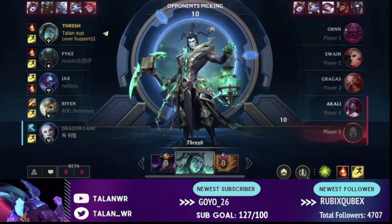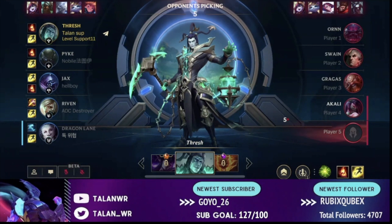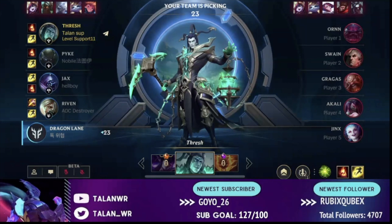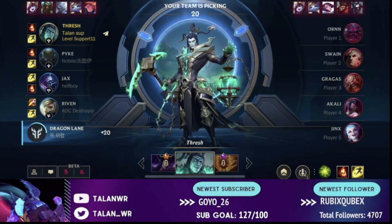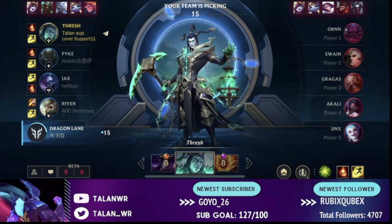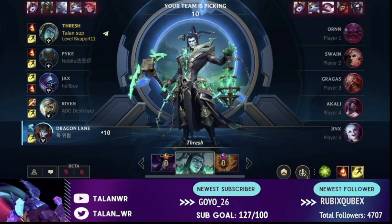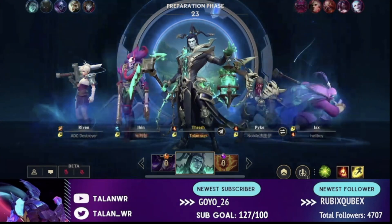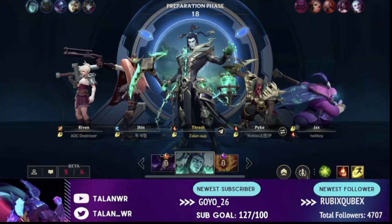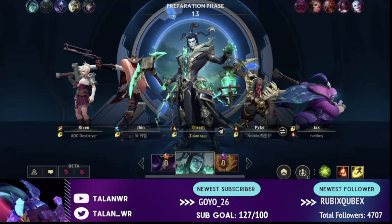What we would need from the ADC here is ideally a Vayne — because of the true damage and great tank-melting — or a Corki because he deals AP damage. If we got one of those picks it'd be really good, but instead we end up getting Jhin. Jhin doesn't deal a ton of damage to frontlines and is AD, meaning we're going to have even more AD and get heavily itemized against by these tanks. They're going to build a ton of armor and winning is going to be extremely difficult — at a certain point we simply won't be able to kill their frontlines.